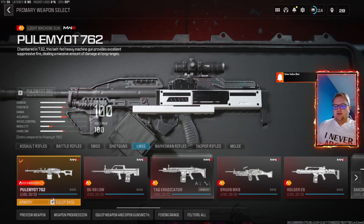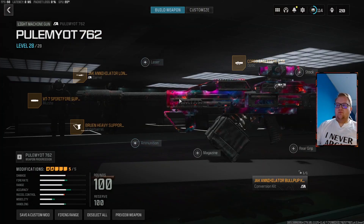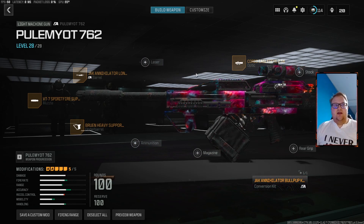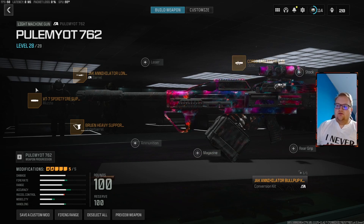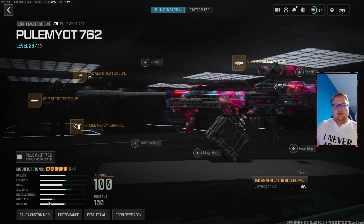This is our build — as you can see, this is the PKM. So I'll go in and show you a bit more in depth. So this is the build: you do have to have this conversion kit on, it just makes it a bit nicer, a bit more like an AR feel instead of an LMG feel. The nice clean scope — this is my favourite scope to use — and obviously these attachments kind of give it the right balance, as you can see down the bottom left.